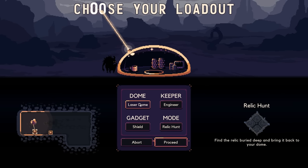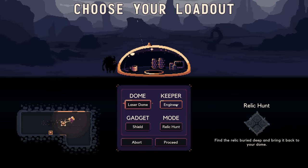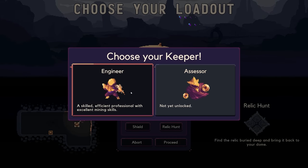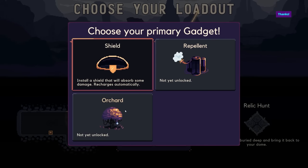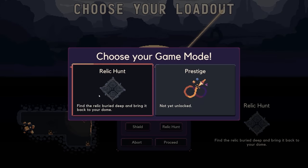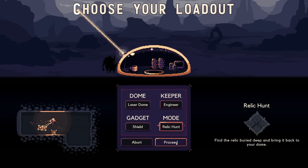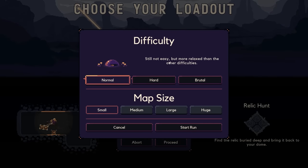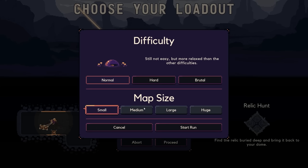Looking at the menu options — dome is laser dome, keeper is engineer, gadget is shield, mode is relic hunt. Laser dome and sword dome are not yet unlocked. For keeper we have engineer; assessor is not yet unlocked. For gadget we have shield, repellent, or orchard. Mode options are relic hunt or prestige. We're just gonna do the standard ones for now. And there's actually a win condition — I thought this was just a 'go until you die' kind of thing. Map size is small; we'd need to win a run to unlock larger sizes. I'm actually excited about this!